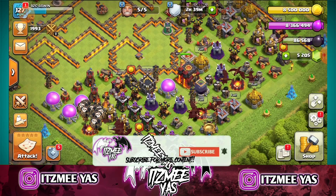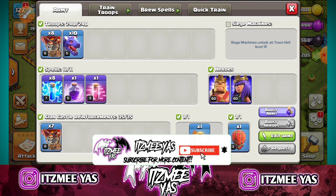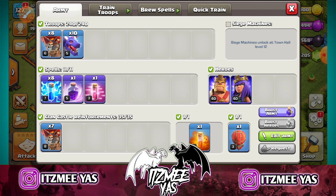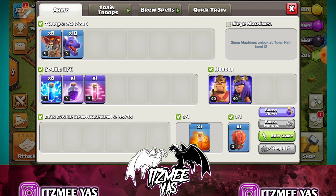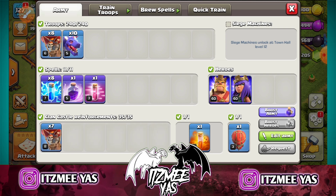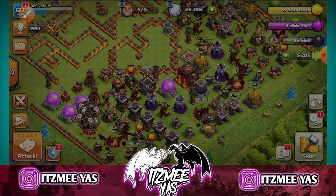The first thing is the troop composition. There are normal lightning spells — zap spells. You have 8 zap, 1 rage, 1 haste, and 1 poison. You have 7 loons, stone slammer, king, queen. The main troop composition is 10 dragons and 8 balloons.